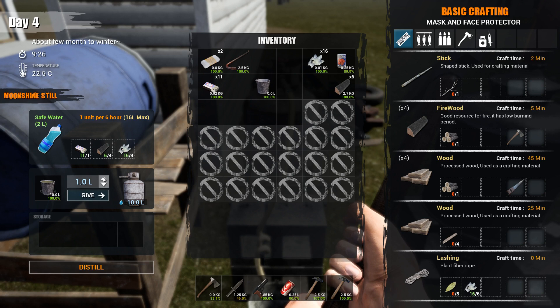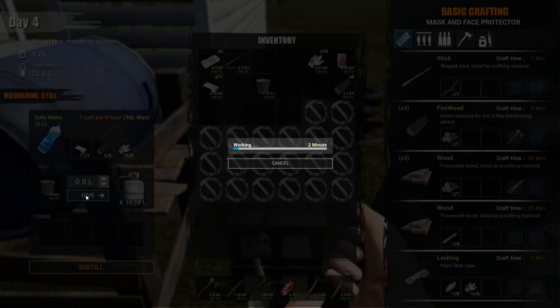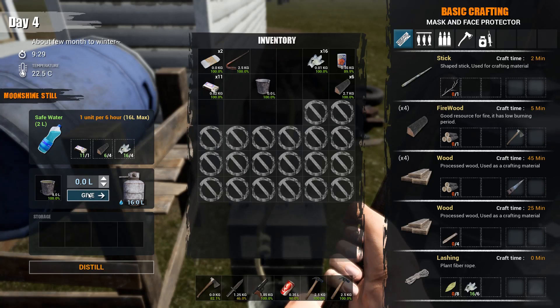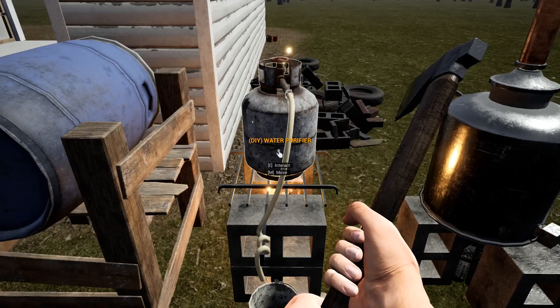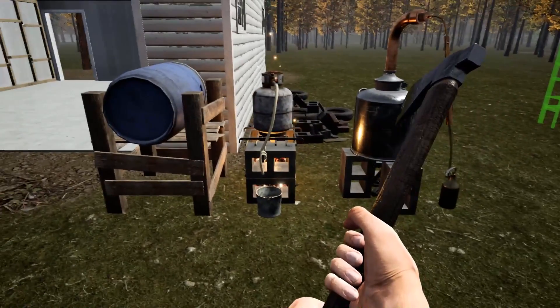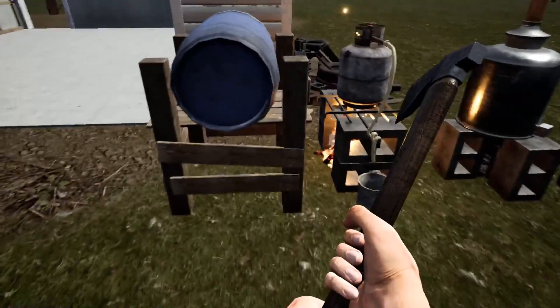So you just hit the up arrows — I'm going up to six because that's the max. And then you're just going to hit the still and then wait for your water. I'm going to go down in the slots — you see those four slots at the bottom — and the extra bottles will just fall on the ground.